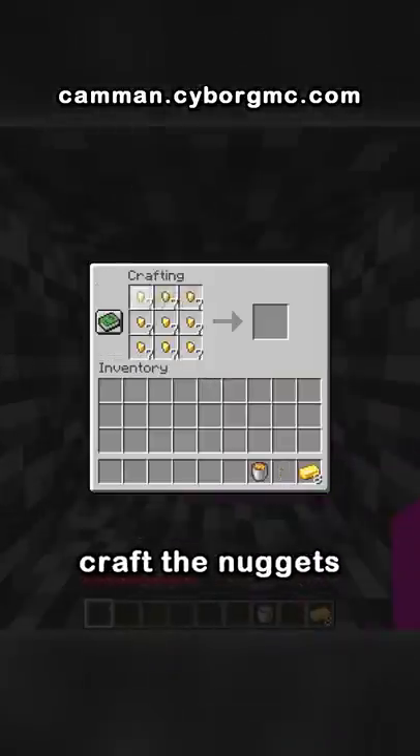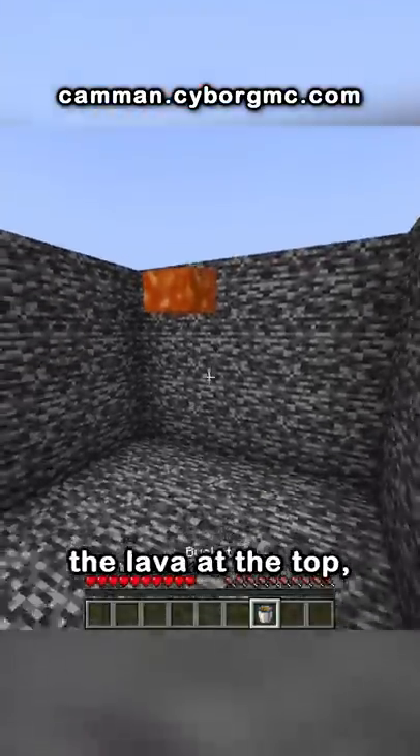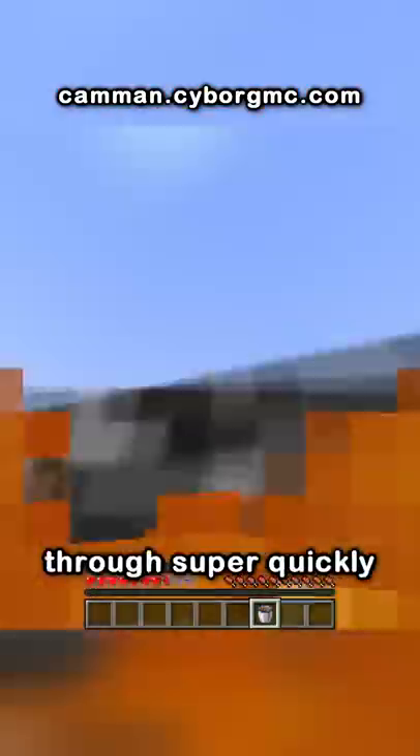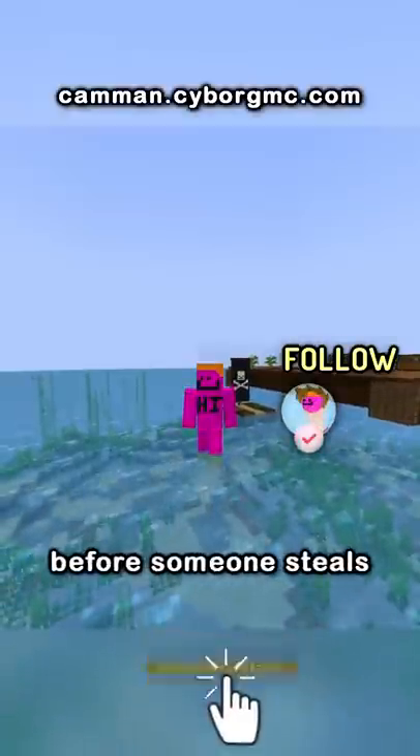What he had to do was take the gold out and craft the nuggets into ingots, and then craft a chest plate and leggings. Then simply place the lava at the top, jump in and swim through super quickly, and jump in the water before you burn. Hopefully he sees this before someone steals his—